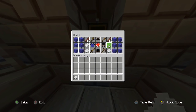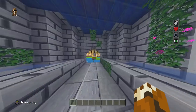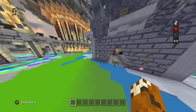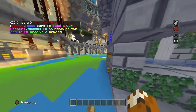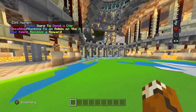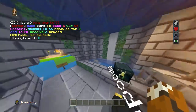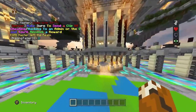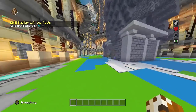You have slash spawn, slash home, slash set home, and slash wild. Slash home is going to teleport you to your spawn point, slash spawn teleports you to spawn, slash set spawn sets your spawn point where you are, and slash wild is going to spread you out to another area.